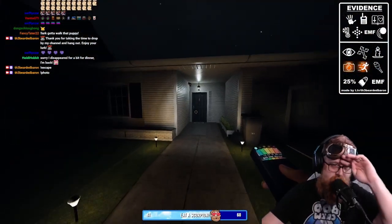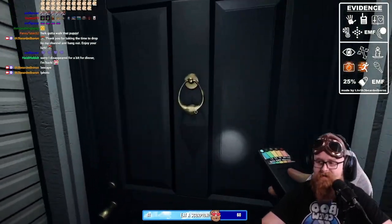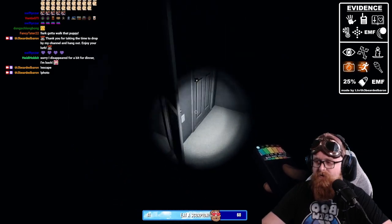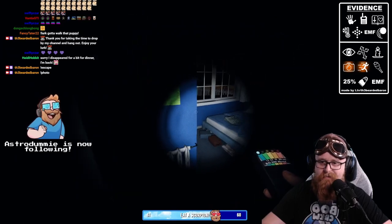I know where all the cursed items are — they will always be in the exact same place. So what we're going to do is go in here, start shutting doors, and we can see that we can hide inside that closet if we need to.